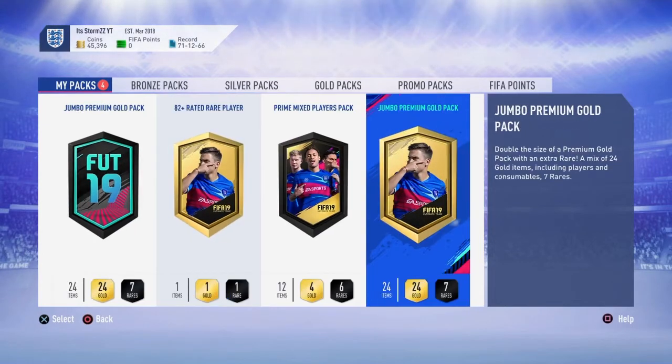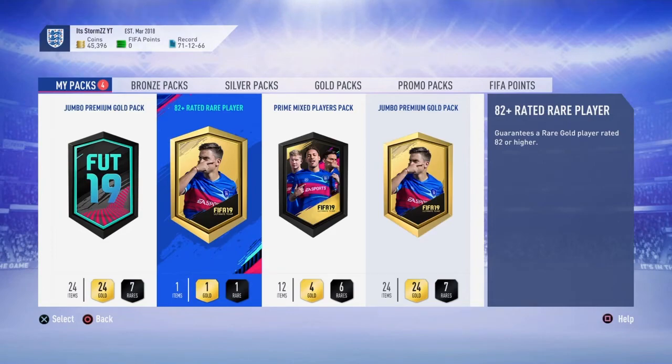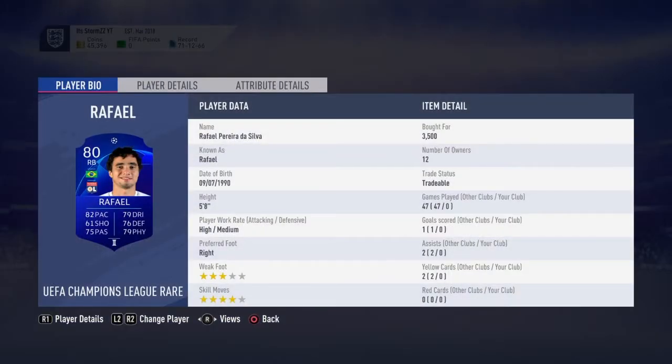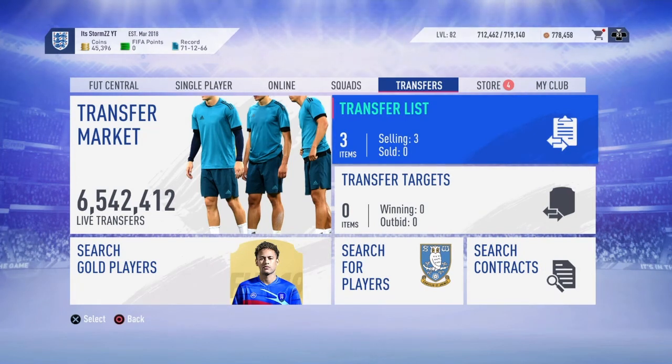I actually have four packs in the store right now - I'm saving them until Thursday for my weekend league and division rivals rewards. Some are from pre-ordering the game, one is from squad battles. These three players can make you a lot of money - they won't always sell instantly but they'll eventually sell. I sold them for 3.4K, 3.5K, and 3.2K so I'm making money either way. Thanks for watching - if you haven't hit the like button already, please hit like and see you next time!